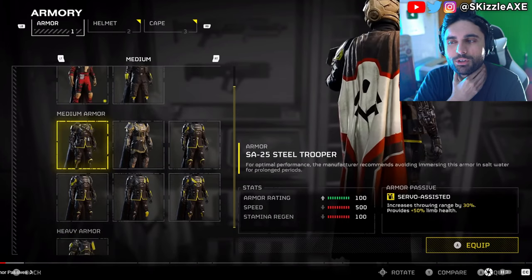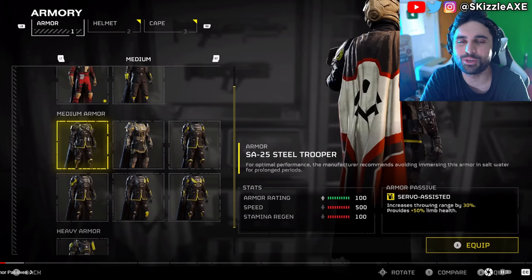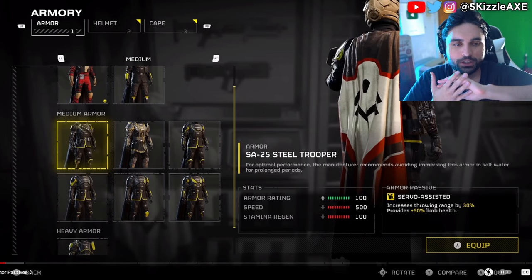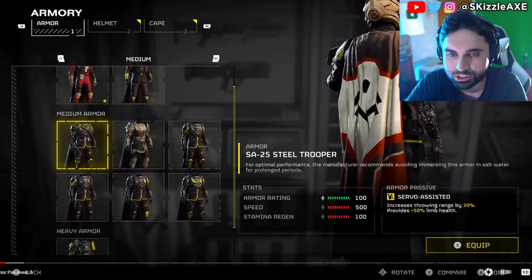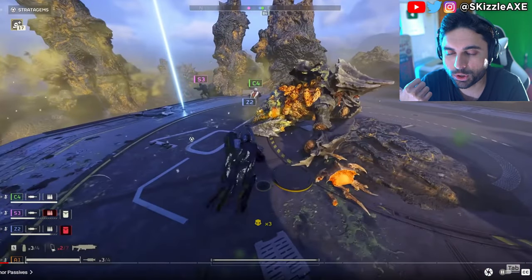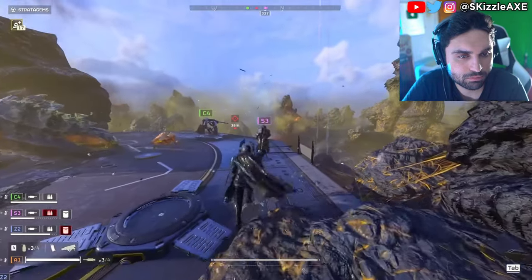I kind of hate that everything has a negative tradeoff — I'm always looking at the positive, and if I get the positive I'll get a big negative on speed. I'm glad they give you the stats though, that's a W. There's got to be an armor that has positive upticks in everything — speed, stamina, armor — at the end of the game. Light armor has more speed and more stamina regeneration but less armor rating. Again, it's little small things, but they do make a difference.